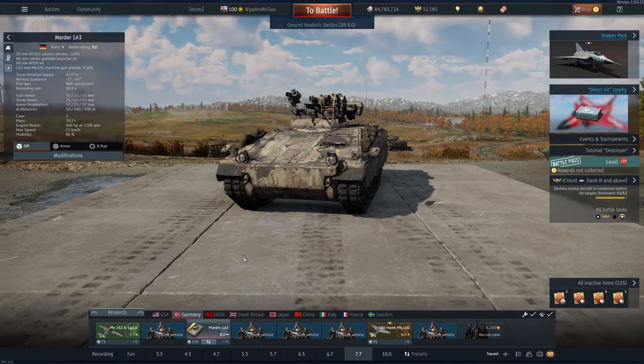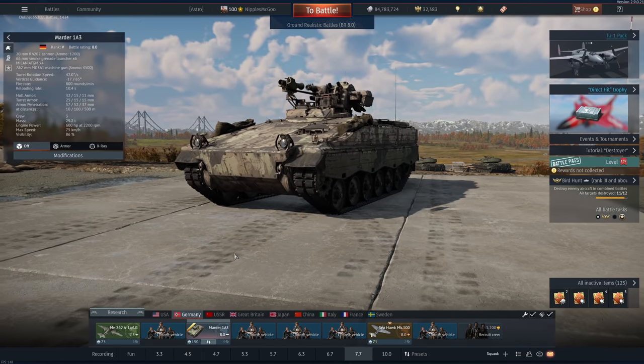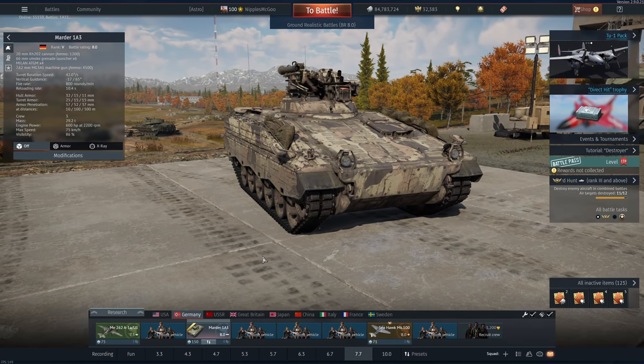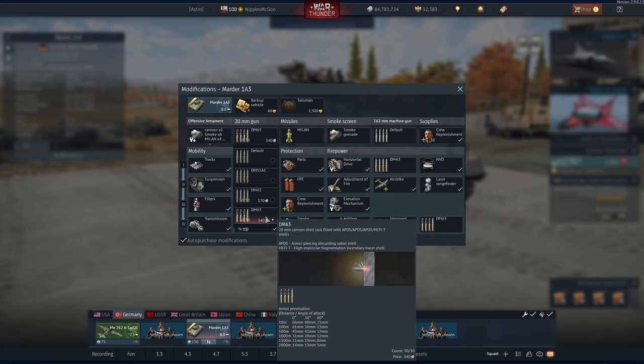Welcome back to the channel. Today we're looking at the Marder 1A3. This was just added in Operation Direction, and it's basically the exact same as the other Marder with just three tiny changes. First of all, the biggest change is probably thermal vision. Second of all, it gets DM63 rounds, which are unfortunately not the almost 600mm pen rounds at top tier.